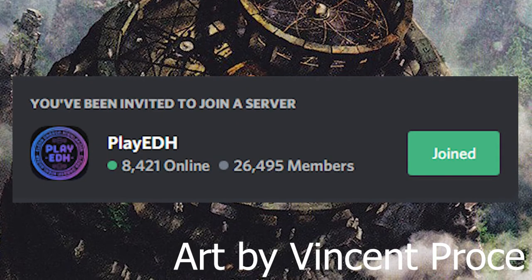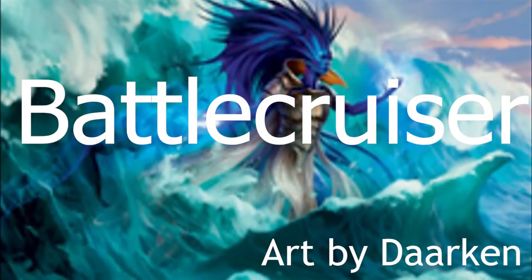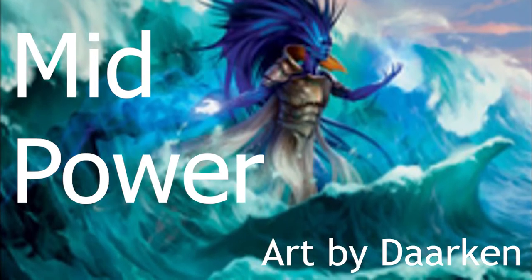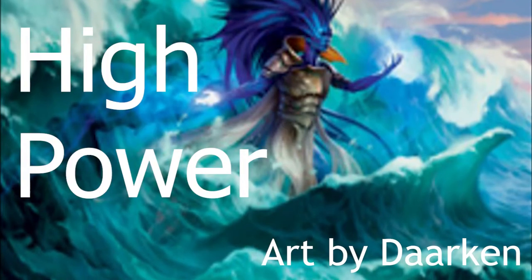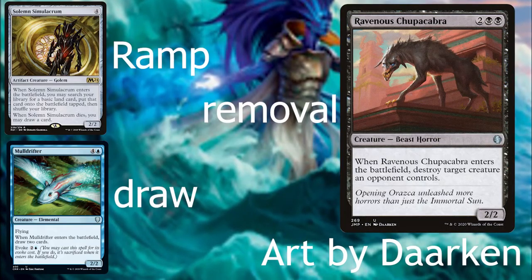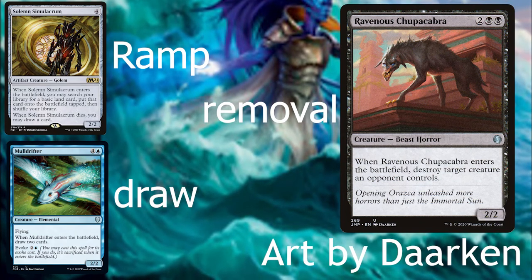Power level — I'm using the PlayEDH Discord server power level scale, with a link in the description explaining it. For Battlecruiser, you're typically doing combat triggers or everything, and you can bring the deck down to a $50 budget. Mid power is typically anything except combat triggers, though combat triggers is possible — roughly $200. High power is typically sacrifice and aristocrats, an attrition-style deck with lots of removal and counterspells, typically not going below $400. You can replace core aspects with ETB, death, sacrifice, and combat triggers to make it cheaper and reduce the need for staples.